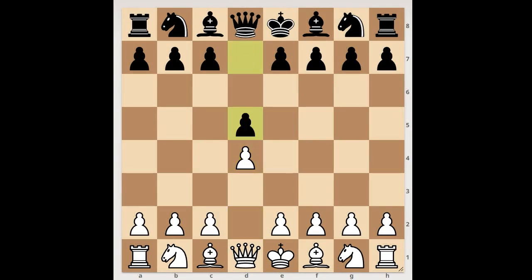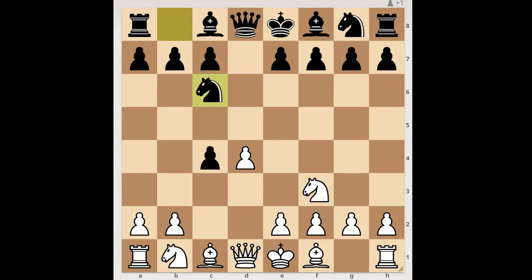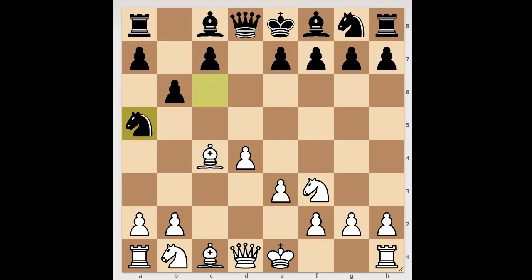D4, D5, C4 — the Queen's Gambit accepted. Knight to F3, Knight to C6, E3, B6. Bishop takes on C4, Knight to A5 attacking the Bishop. Queen to A4 check, Bishop to D7. White to move. What is the best square for the Queen? What would you do in this position if you had White pieces?